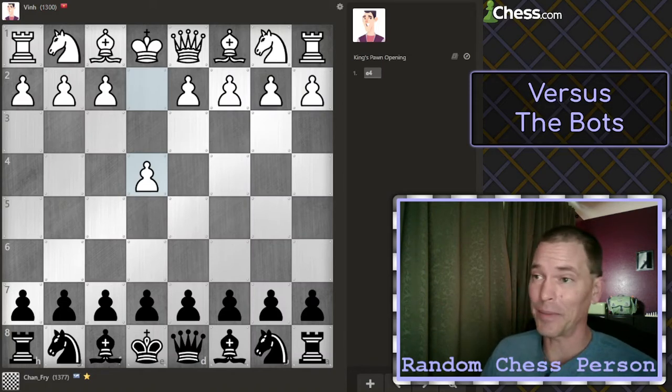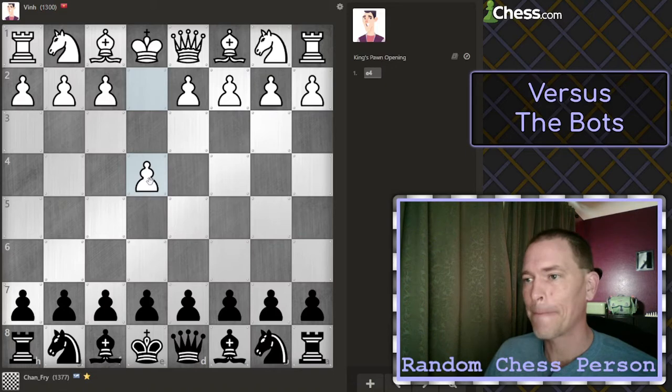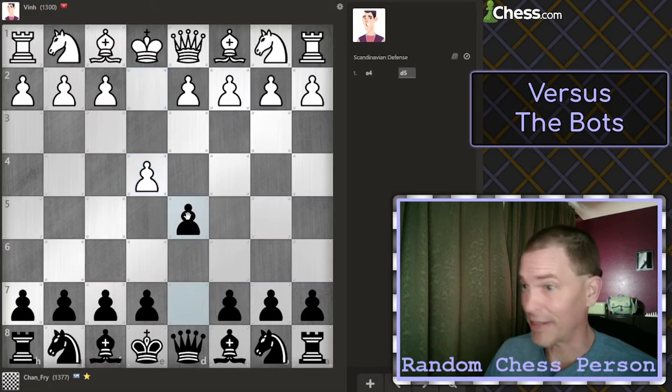In the other game, Ven played D4. This time, Ven's playing E4. Last time I tried the Sicilian, that didn't work. Let's just try the Scandinavian again. Queen to E2 doesn't seem like a great move.